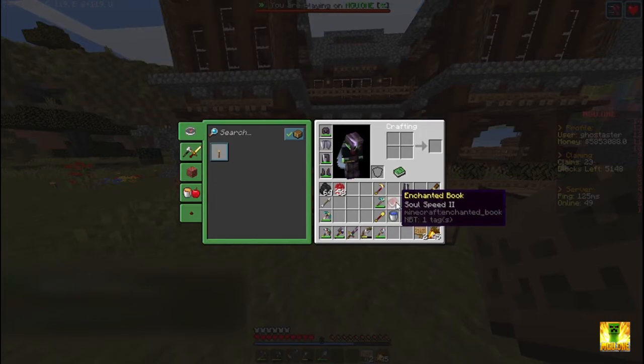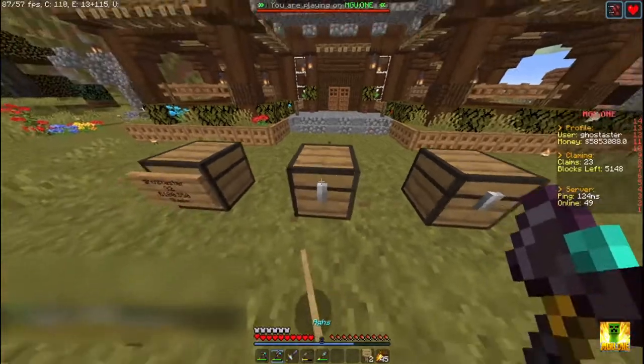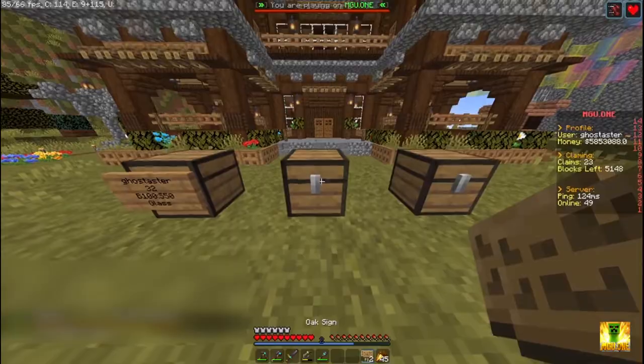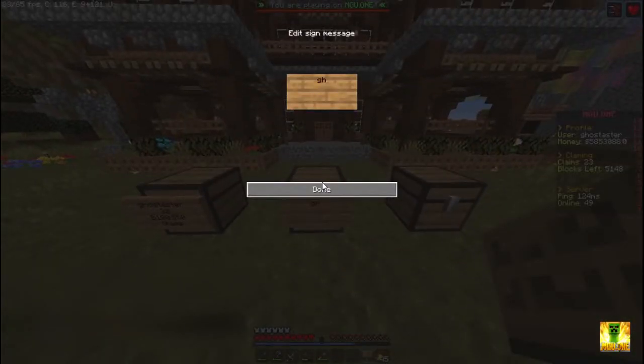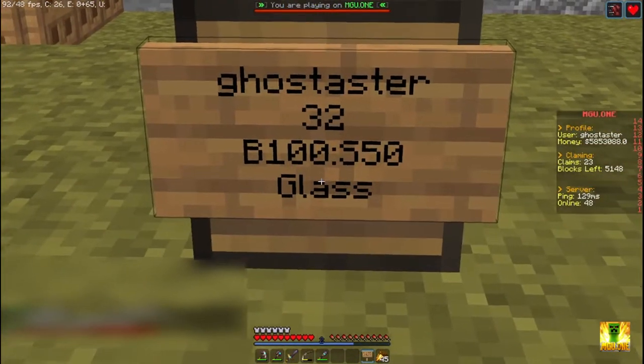For the second method, open the chest, fill in the items, then place a sign the same as before: write your username, the quantity, the buying price, and the selling price. Then instead of typing the entity name, put a question mark — it will automatically detect the entity and rename it.